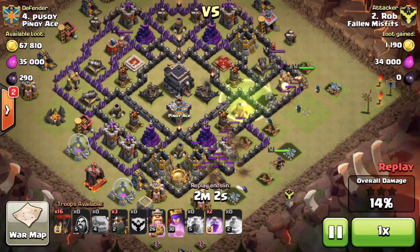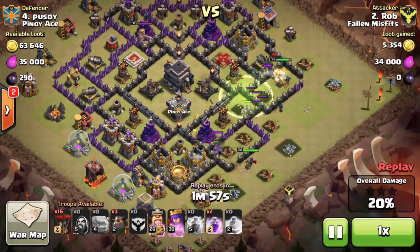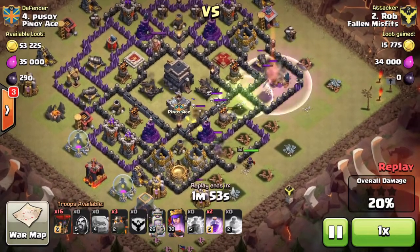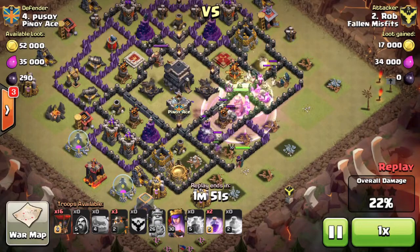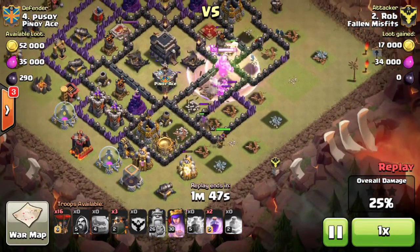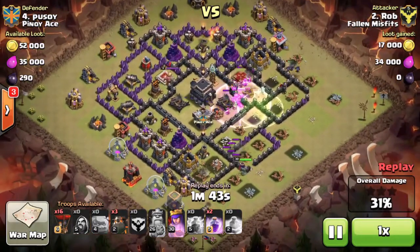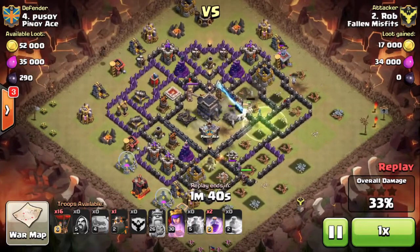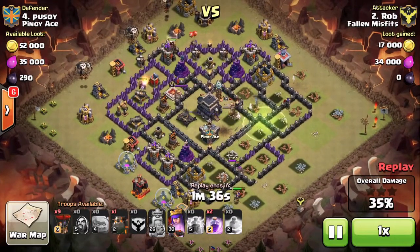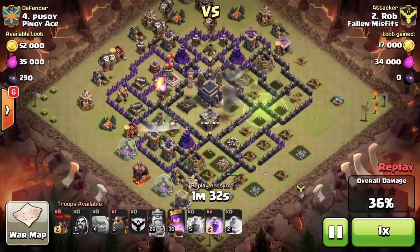He puts the jump down — the jump didn't work all that well on the bottom golem or the AQ — but it doesn't cause much of a problem because it still allows his BK to get in and take out the two air defenses he wanted. By the time the two air defenses are down, his AQ is still almost at full health and he can start his LaLoon attack from the top, behind the air sweeper, to limit its impact.